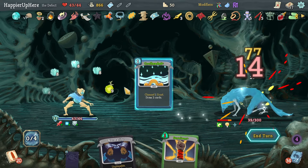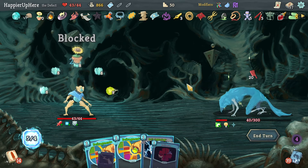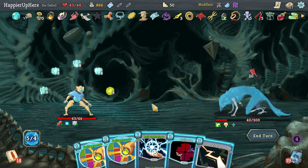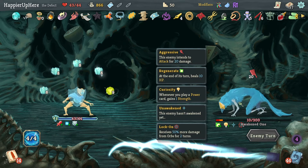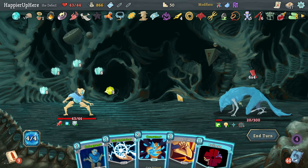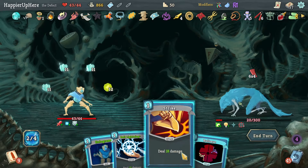Cool Headed. Now I gain plenty of block every turn. I'm fully defended — I would love to play the Defragments but let's transform first. Let's do Bullseye and Wait. Then I should do another Consume. Actually I don't have the energy for one more Consume.